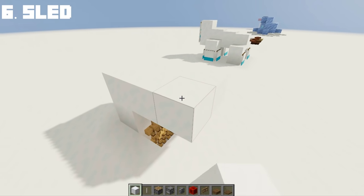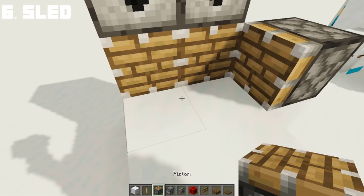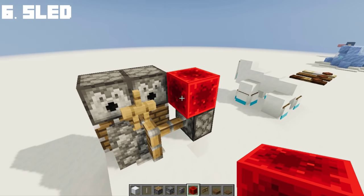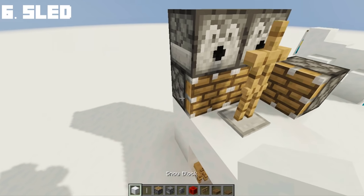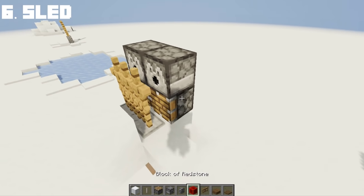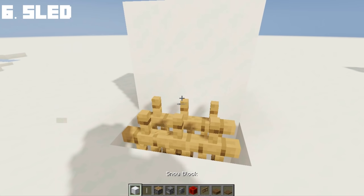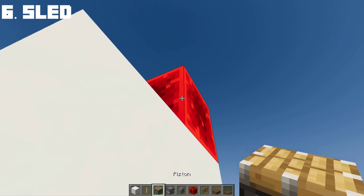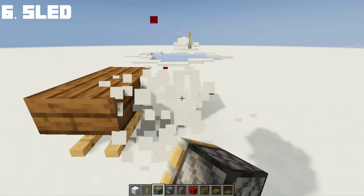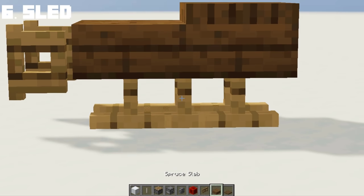Now let's do it on the other side as well — pistons first, following the dispensers on top. Start with the armor stand in the middle, push the first armor stand into the cobblestone wall, then spawn both armor stands to the sides and push them forward. After that, we can cover them with snow, followed by spruce slab on top. To complete the sled, add a fence gate to the front and a spruce trapdoor to the back. Finally, you get a sled in Minecraft.